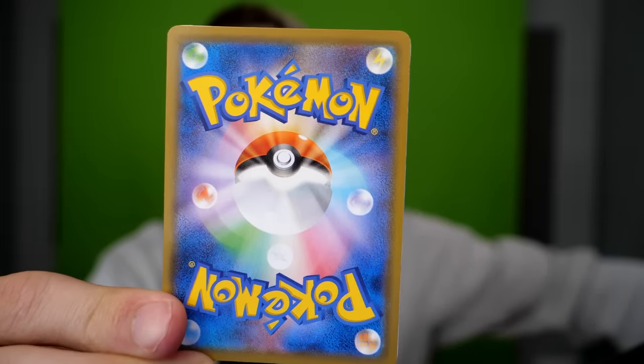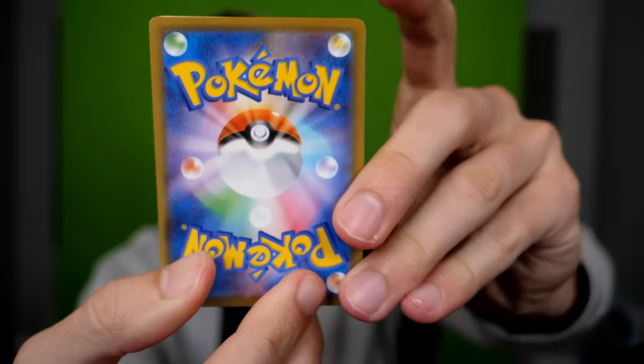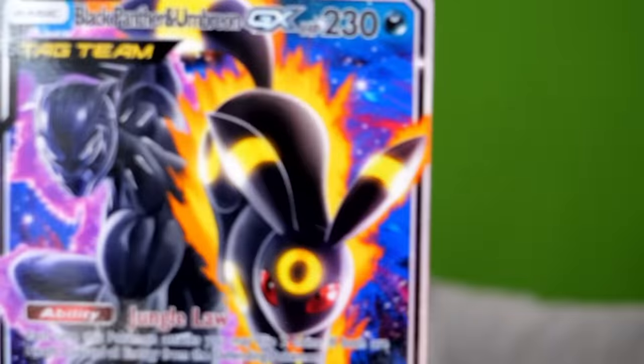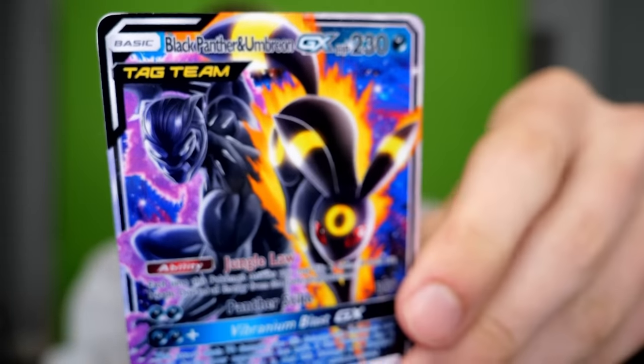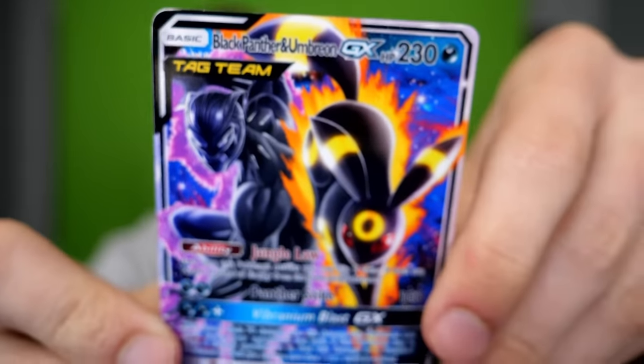Look at this, guys — you see this? That means we got an Avenger Pokémon. It's a Black Panther Umbreon. I love this card so much, it looks so awesome. I can't afford to lose this card — it's so awesome. I'm going to cry if I lose this card.